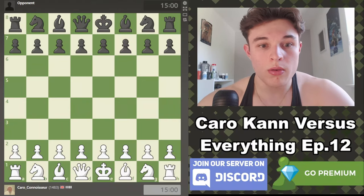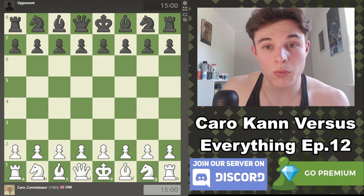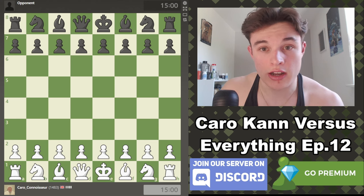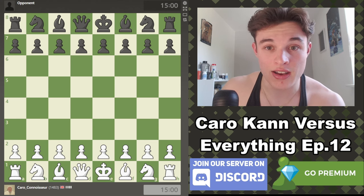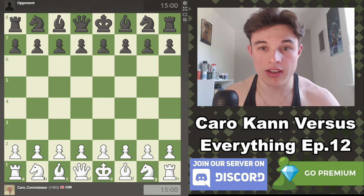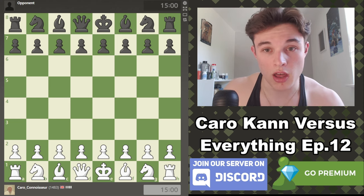Hello everyone, welcome to episode 12 of the Karo Khan vs. Everything speedrun. In this series, I play one 15-minute plus 10-second rapid game on chess.com, and regardless of whether I have the white or the black pieces, we'll be playing a Karo Khan-esque setup to explore the ideas of the Karo Khan throughout this series. If you want to see the previous episodes, make sure to check the playlist below.